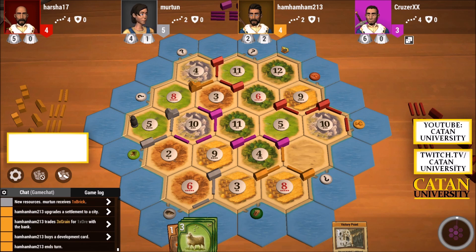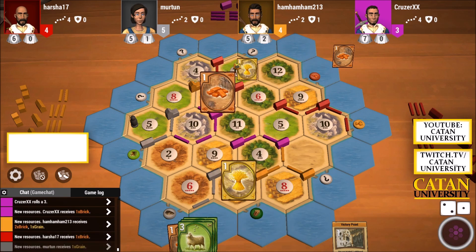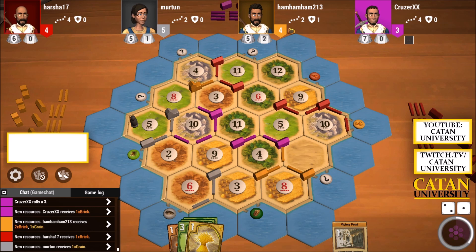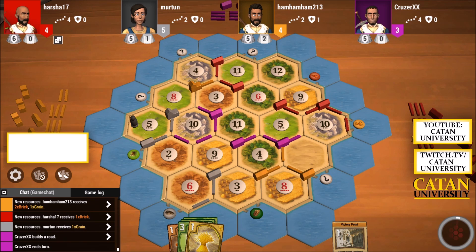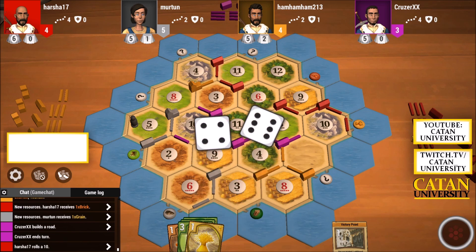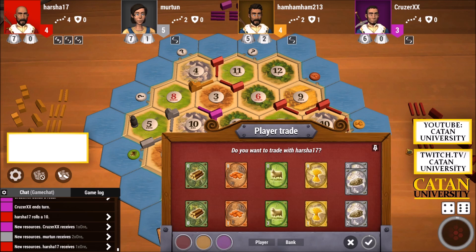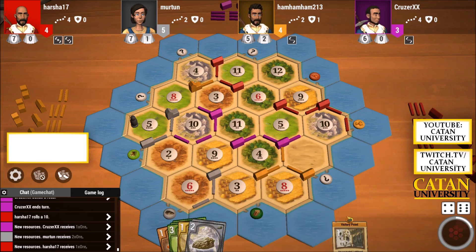Yellow buys another development card — he has two now I believe. There's a glitch I've heard about: you can see if someone has a victory point card by looking at this square. You can see if they have a playable card before rolling. Usually when an AI player rage quits, I like to exploit trading with the AI — but I don't think that's a glitch. I'm not sure if I want to use this glitch, but everyone can do it and I'm afraid my opponents will use it, so I think I should as well.